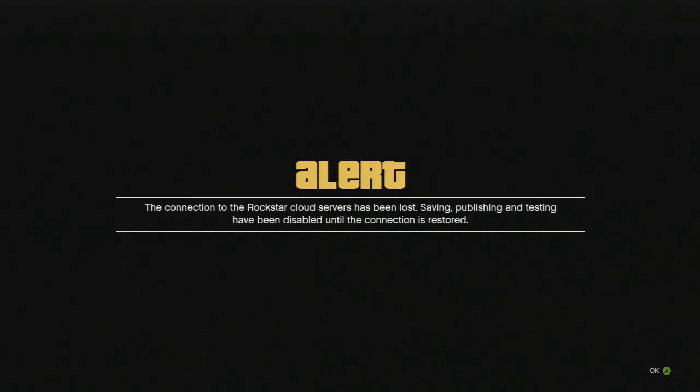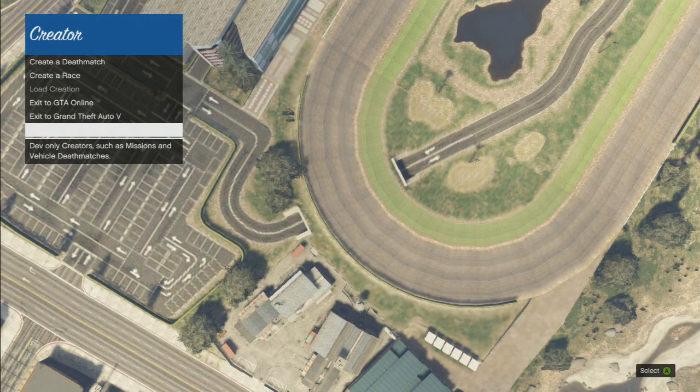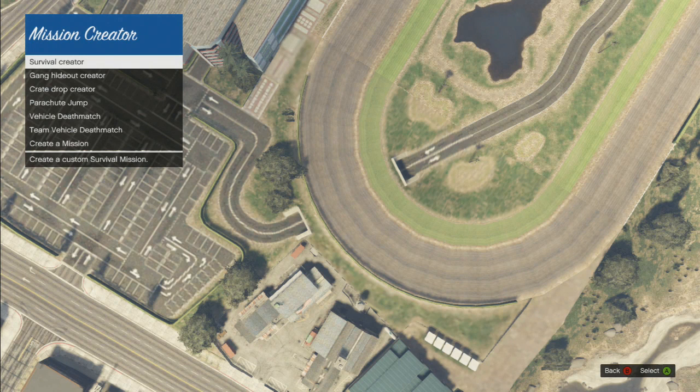Once you see that message, you'll go up to the menu where you place positions or whatever you do. Then you just click exit all the way down at the bottom. Once you exit, you'll get into this secret menu.